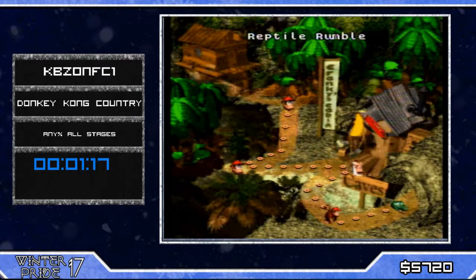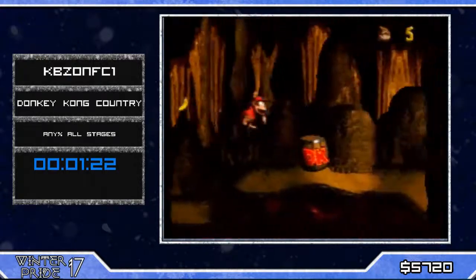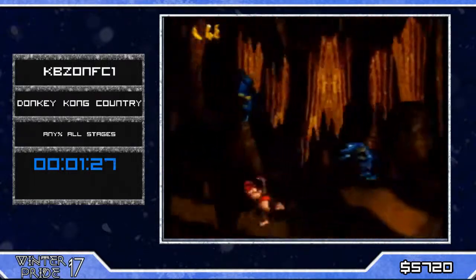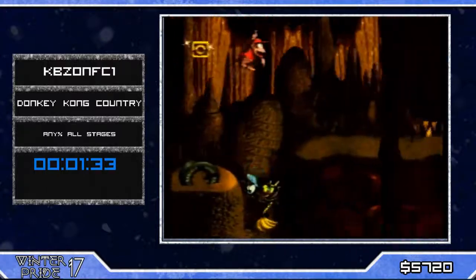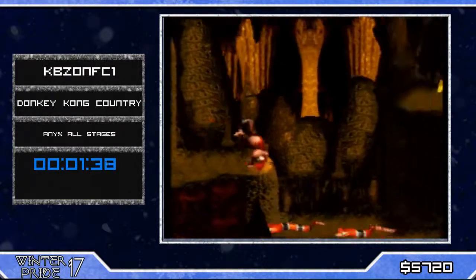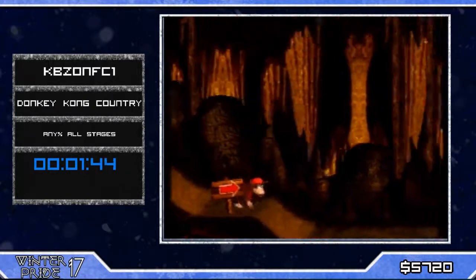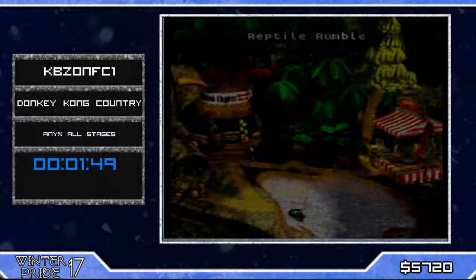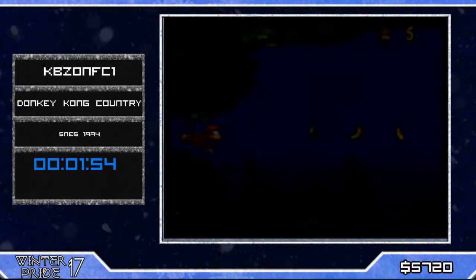Going into Reptile Rumble, we have this really impressive roll — if you roll too early you get the barrel, if you roll too late you get hit. Fortunately, as the farmer god he is, he got it nicely. And you're gonna see the crawl spaces — he zipped through them by pressing down, forward, and start jumping. He can basically zip through the crawl spaces without having to watch the slow crawling animation.